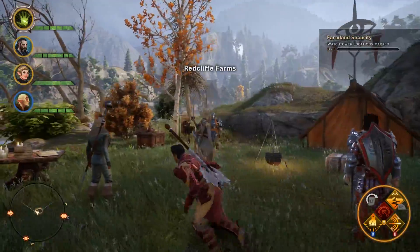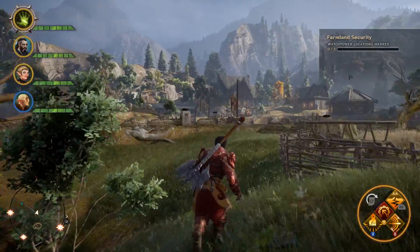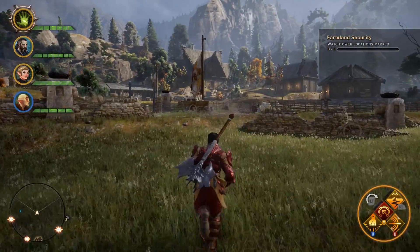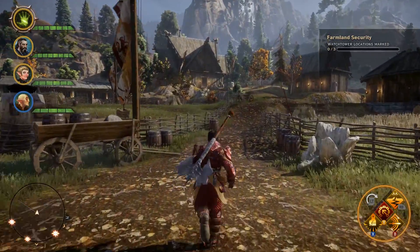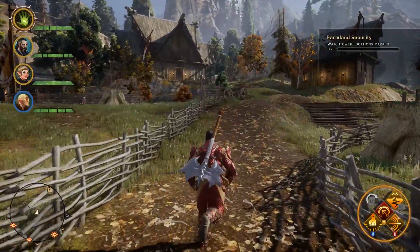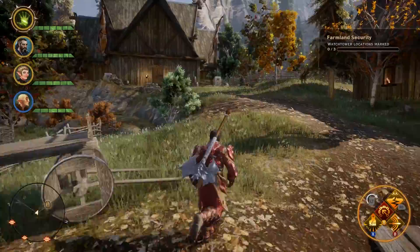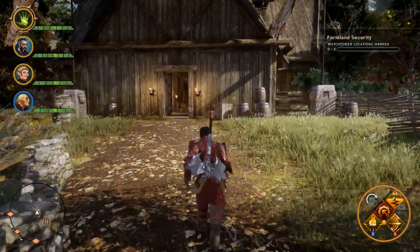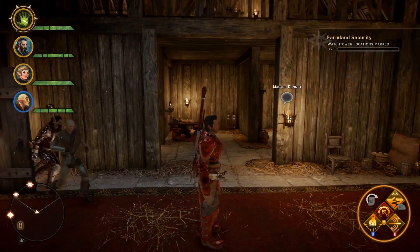Just west of this camp is where you'll find the quest location for the Horse Master. You can already see, just walking outside to the camp, it looks like the kind of place you might get a horse from. We're looking for a gentleman by the name of Master Dennett and he is located just up here at the top of the path, on the left.